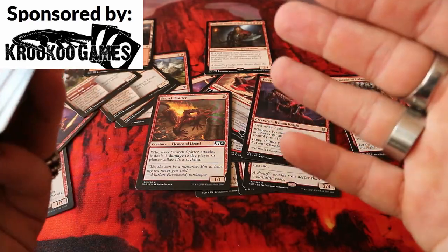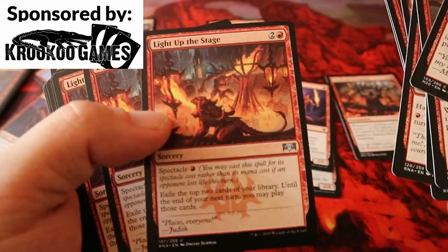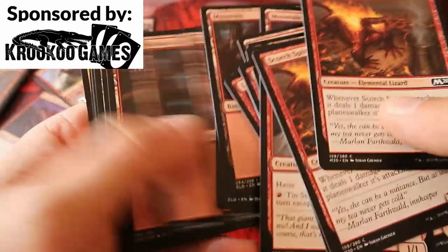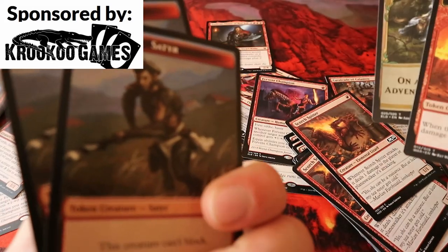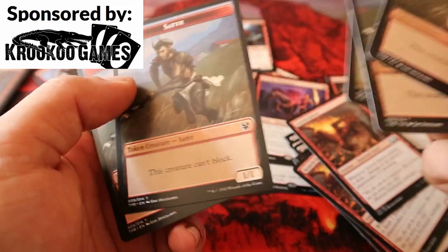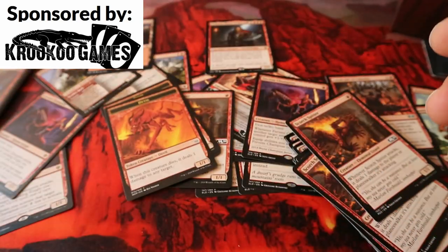We have Light Up the Stage — a pretty great spell if you cast it for the spectacle cost, which isn't hard in this deck. We have a ton of Eldraine mountains, which look pretty decent. The tokens are double-sided — adventure tokens, elemental tokens, and what I believe are satyr tokens.